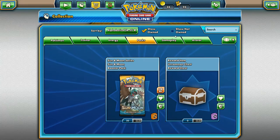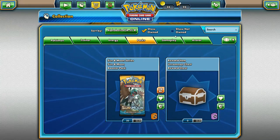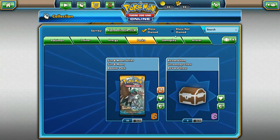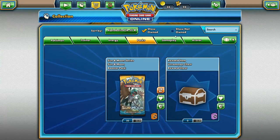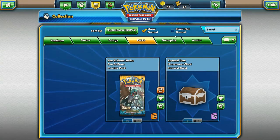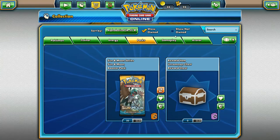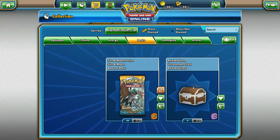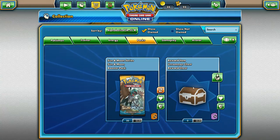I'm going to be opening 21 packs of Sun and Moon for you guys. I'm also going to open one uncommon chest to see if we can grab a rare card, because that does happen sometimes. And I'm going to be giving an analysis on most of the rares that I get, even if they're not like bomb rares like GX or crazy full arts. Let's start with the reward chest.